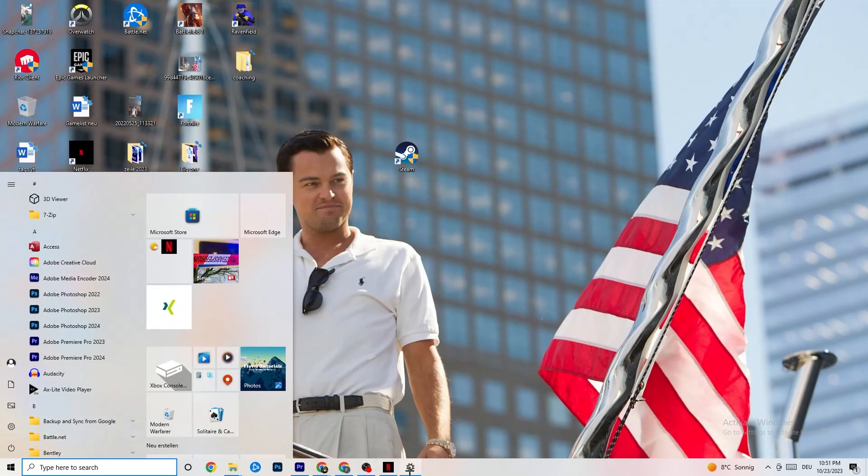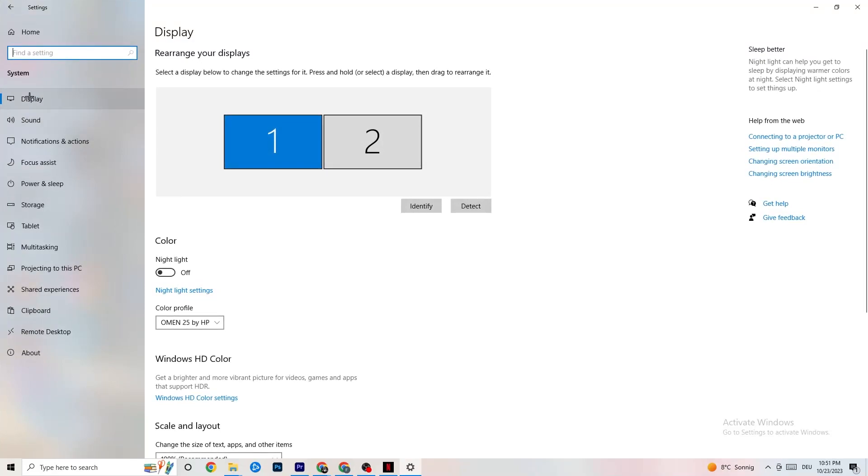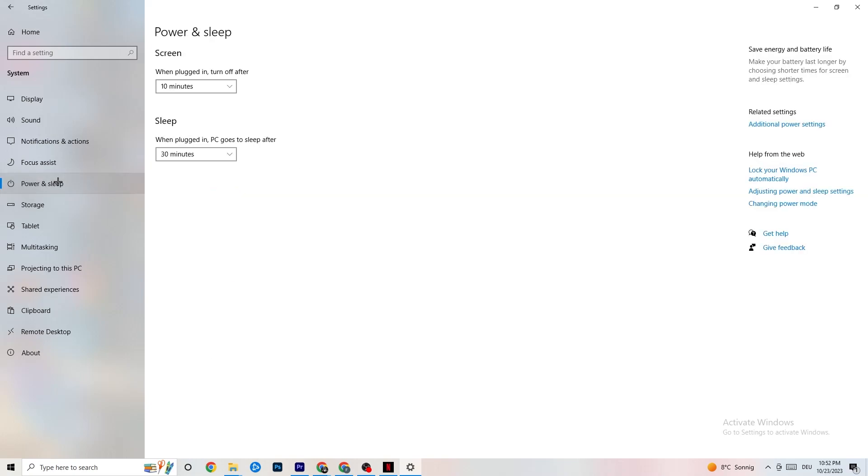Open Settings again, go to System, then Display. Identify your main monitor — if you have two monitors, select the main one. Scroll down to Scale and Layout and change the size of text, apps, and other items to 100% as recommended. Also make sure the display resolution matches your in-game resolution — for example, if your in-game resolution is 1920x1080, set your display to match.